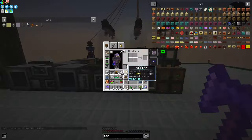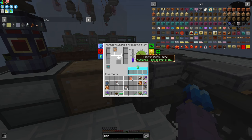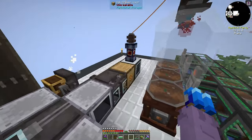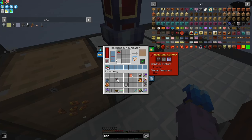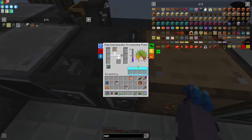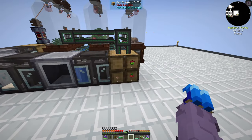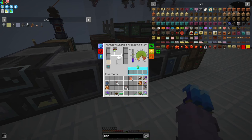It completely slipped my mind that the thermo-pneumatic processing plants also require pressure to work. After disabling the redstone and letting it build up power, this guy will produce seeds, make vegetable oil, put it into the buffer fluid drawer, then into the tank. We're already making some biodiesel! We're getting mushrooms to make yeast culture, and then ethanol. The ethanol is the bottleneck of this recipe.